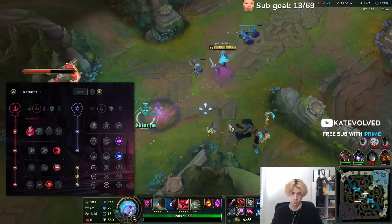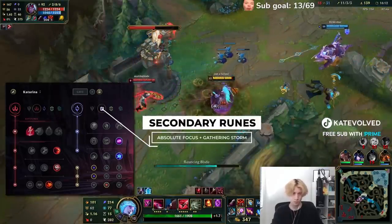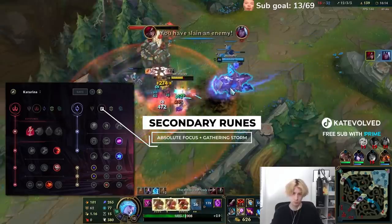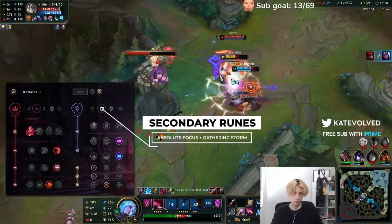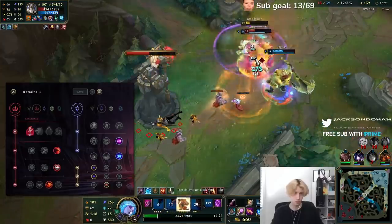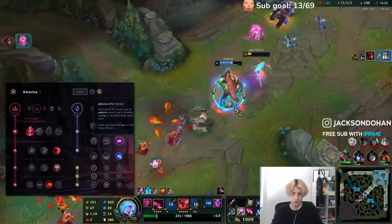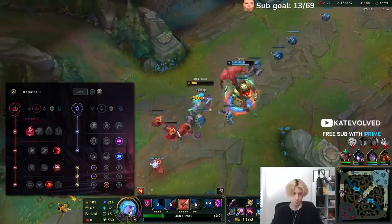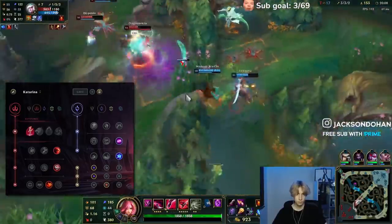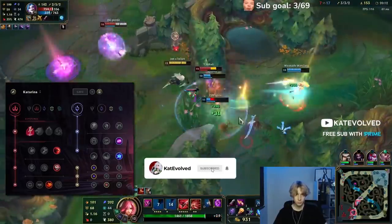And then secondary, a lot of Katarina players don't do this — I'm probably one of the only people that runs this in high elo. It's Absolute Focus plus Gathering Storm. My ideology with Katarina is I like to play her not so much as an AoE assassin. I like to look to pick one person off and get out of the fight. I like to play like a hidden assassin — sit in a bush, look for one kill, and get out rather than jumping into five people trying to get a pentakill.